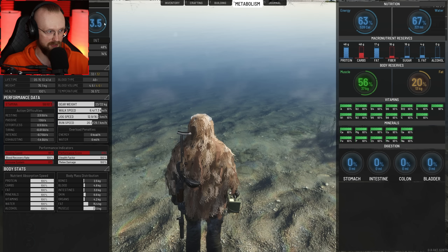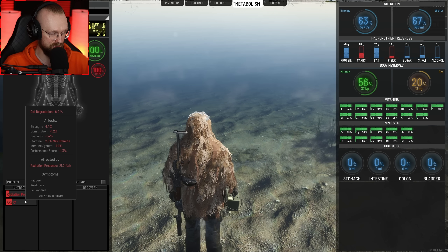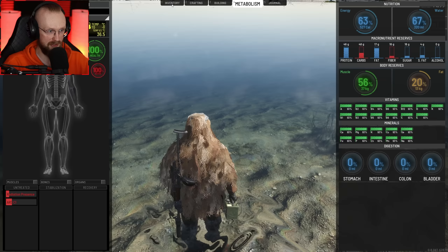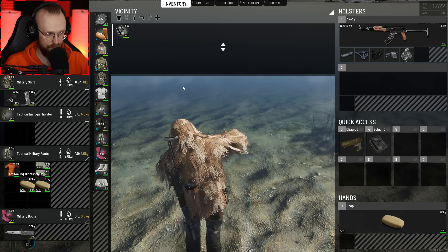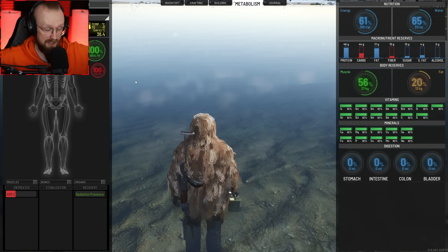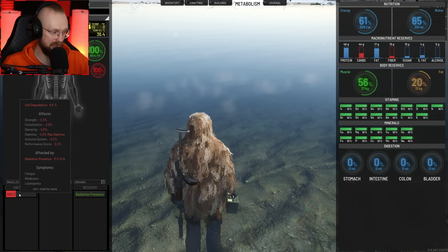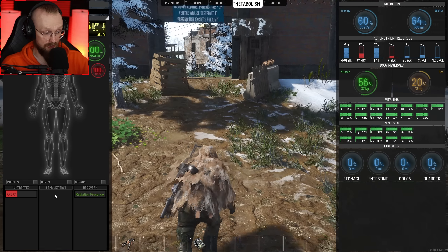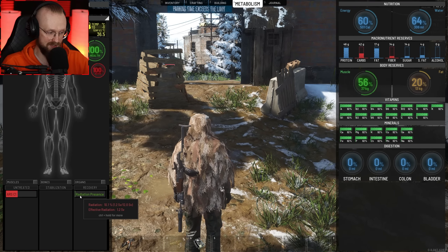All I know is that now we're getting sick. When I go to health, we have this ARS cell degradation, so we need to do something about that radiation. Maybe I need to get rid of my... whatever, let's start washing everything. The radiation presence is gone — I have decontaminated all of the items. But we still have this acute radiation syndrome. We just need to wait to get rid of this radiation presence.